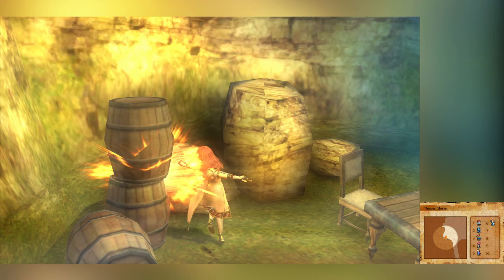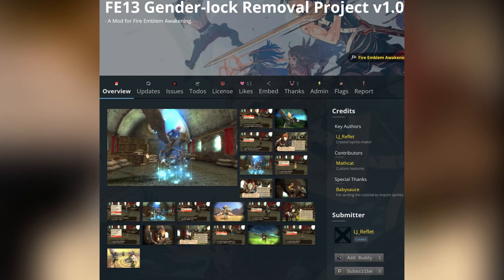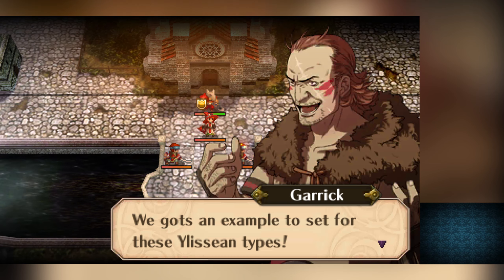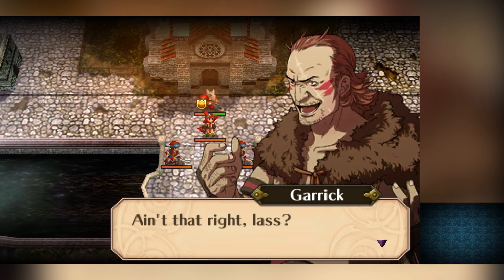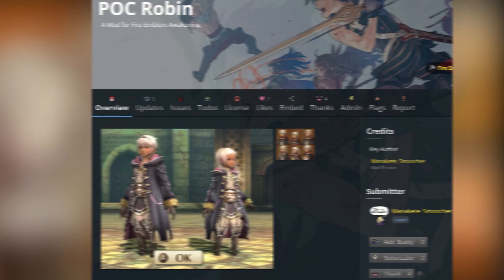Next up, we're moving on to Awakening. First, we have the FE13 Gender Lock Removal Project, once again by LJ Refle and Mathcat. It's the same story as the one for Shadows of Valentia, so we're going to move on to our next mod, POC Robin by Manakete Smoocher.